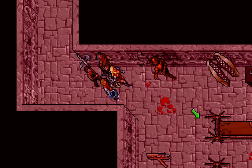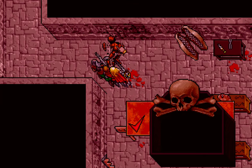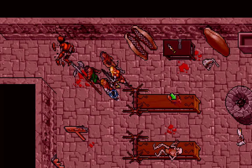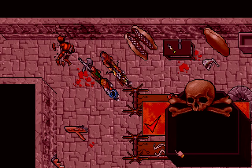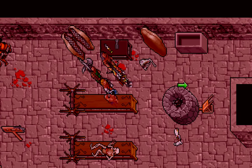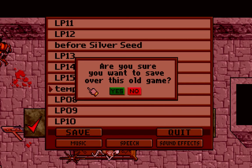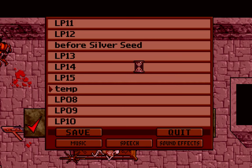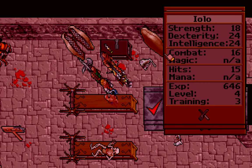Someone is hungry. That was one of those warriors. A corpse — doesn't have anything. Rotting torso. Let me take a quick save here. Alright, someone is hungry. Who is hungry? Dupre, Chimino, and Iolo.